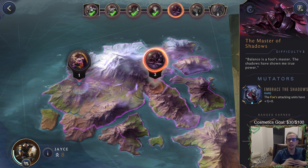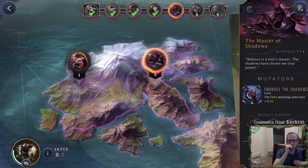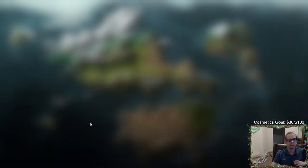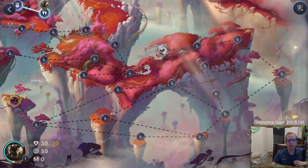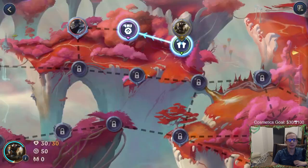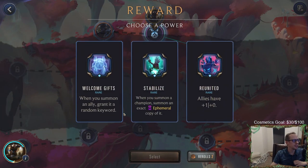Zed's ability is 'Embrace the Shadows' — all of the foes' attacking units have plus one plus zero. So anything they attack with gets plus one plus zero. Looks like we're going to have a long adventure. We have Fiora as our halfway champion, our little mid-boss. We get an epic power. Nautilus is the hardest out of all of them — yeah, that's what I've heard.